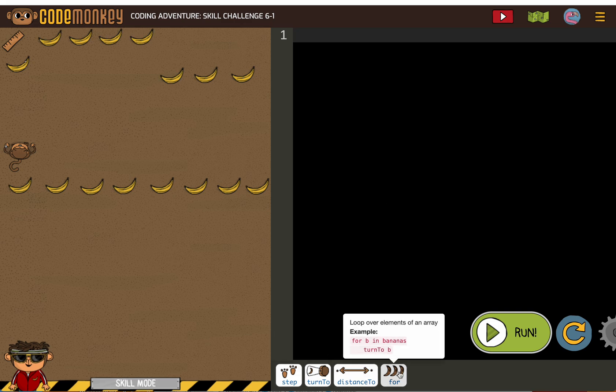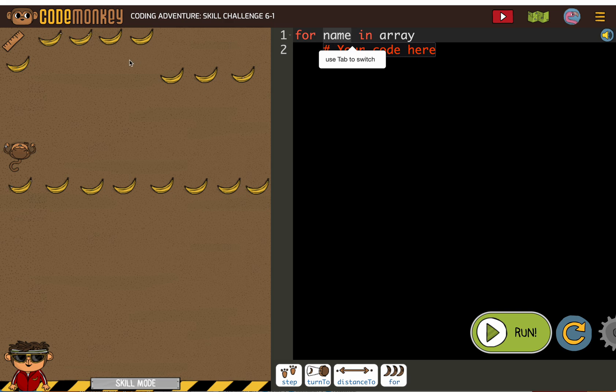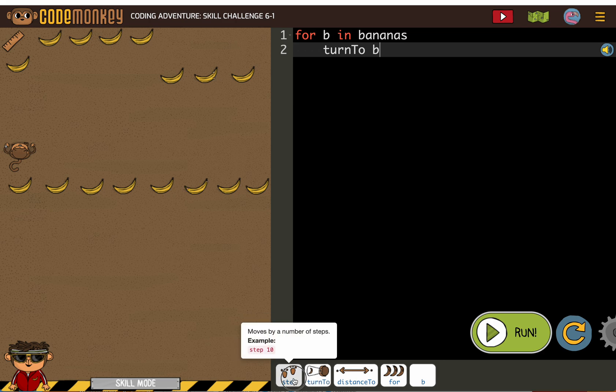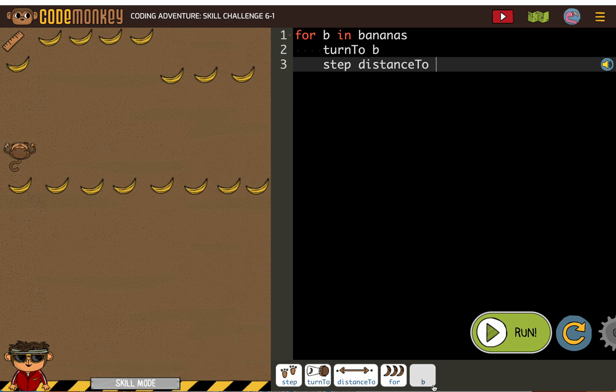So we've learned how to use a for loop, and if you forget how to use for loops or what they are and need a refresher, watch this video right here. I'm going to write: for b in bananas. You need to know how to make a for loop from scratch. Then the code I'm going to write — for loops usually contain, at least for collecting bananas — first we need to turn to b, and then we need to step distance to b.